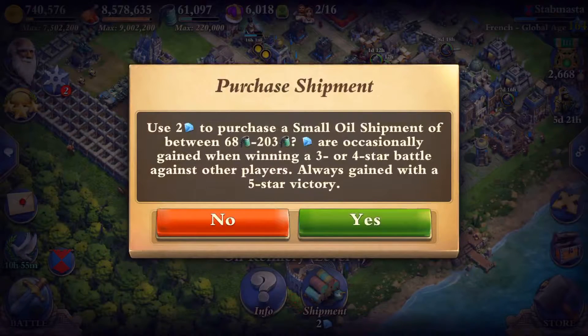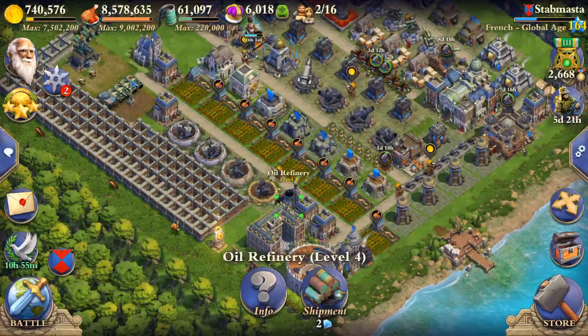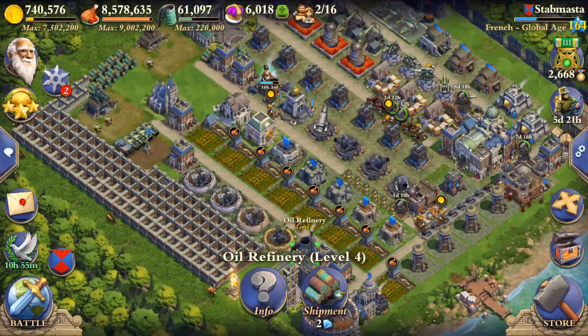For example, you can buy shipments from mills — around 10,000 food — and it costs you nine metal. I have some oil that I bought; it's two diamonds to get around 120 to 130 oil, roughly. So it's relatively small amounts and you have to spend your diamonds, metal, coal, or cider.